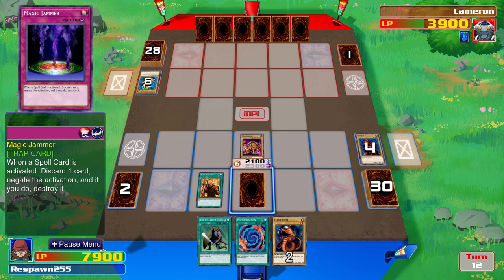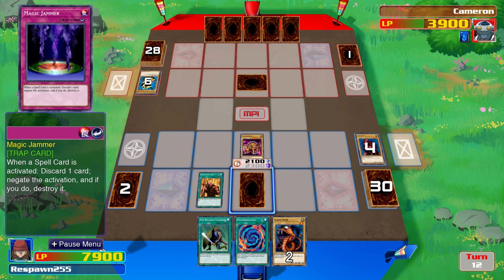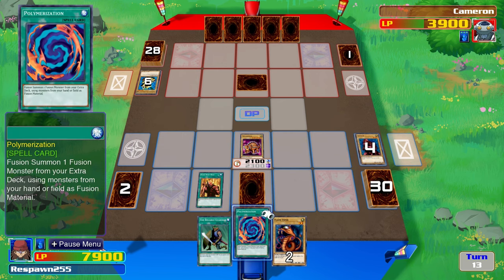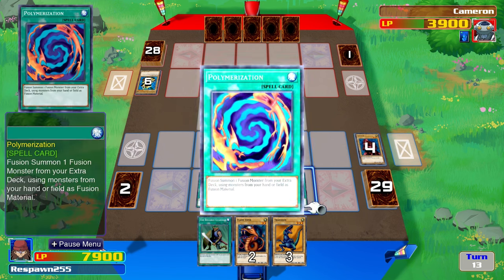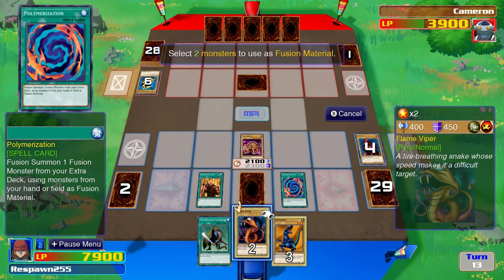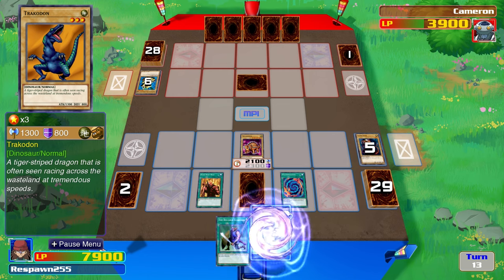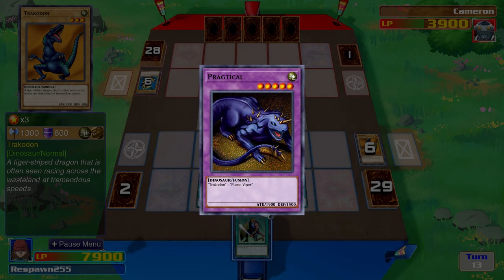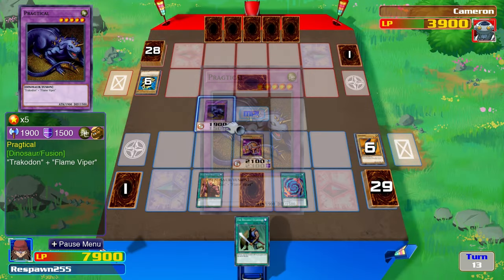There's Polymerization drawn — still have nightmares about Polymerization for what it did in Moka and Panic's duel when it crashed the game. Barrel Rock is destroyed, so Raptor is not taking any life points. He is keeping all of the Paradox Brothers' monsters off the field, and they will only be able to sustain this for so long. There's Flame Viper — that's a fusion material. Raptor has Practical and Brachio Raiders in his fusion deck. Guardian of the Throne Room is destroyed. There's Trachodon — that's the other fusion material. Trachodon and Flame Viper will bring forth Practical, a 1,900 attack fusion.